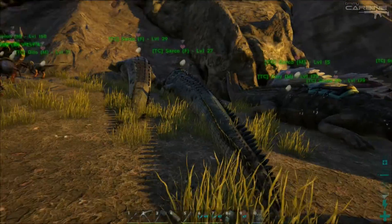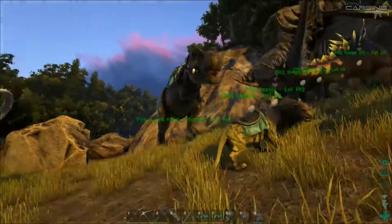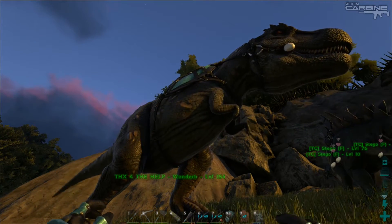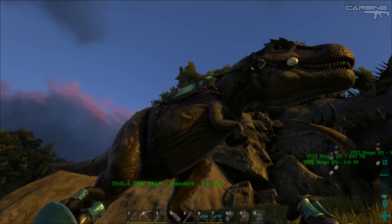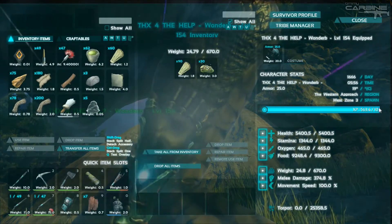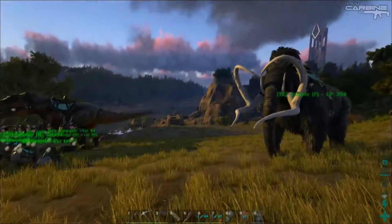We got another Sark — oh no, you saw that. I always forget what you've seen and what you haven't. This is new: Wonderboy tamed up this female Rex for us. By the looks of it, I would say it was maybe level 104, seeing as it tamed out at 154, and it hasn't had any levels put into it. So that's what I'm guessing. It's really nice — now we can start getting Rex eggs.